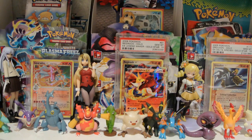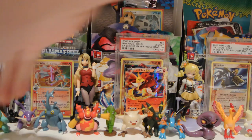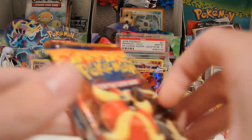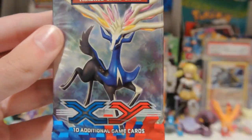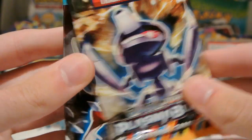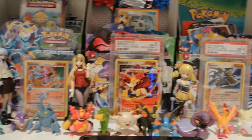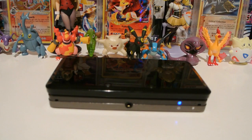And then we have four packs. I believe it's the same as what was in the Chestnut tin — one XY Flash Fire, one X and Y, one Plasma Blast, and one Plasma Freeze. So, we'll go oldest to newest again. Let's get a DS down and get into these packs.